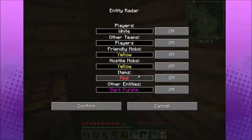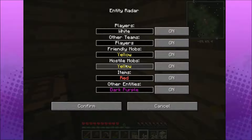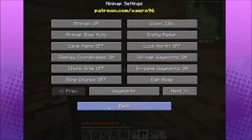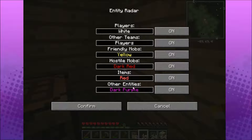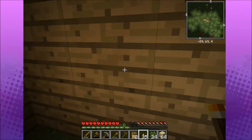Okay, items are red, hostile mobs are yellow, friendly mobs — let's change that. Friendly mobs can be... hostile mobs can be dark red. Other entities dark purple, other players white, items are red. Okay, what does the black mean?